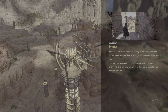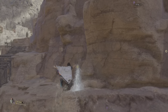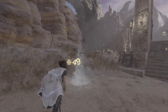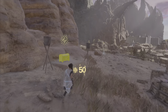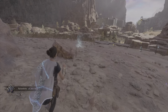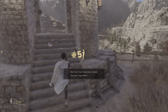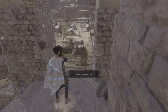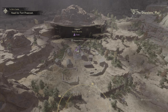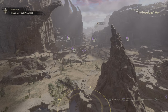There we go. Let's go ahead and get to the tower. How did she make it? Now we have a fast travel destination, and this is the beautiful thing about using the cuff scan.